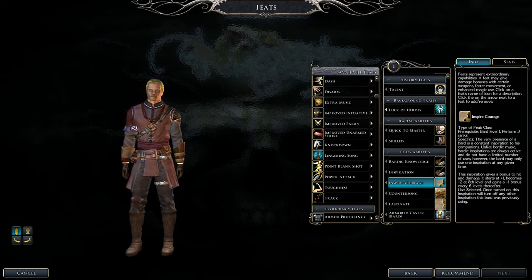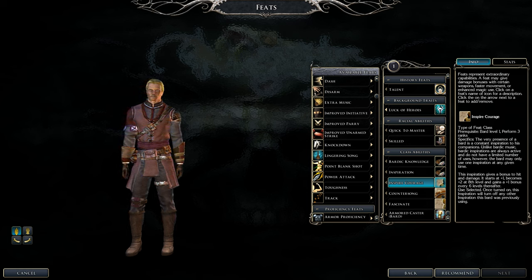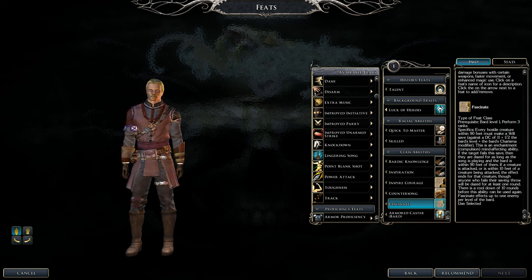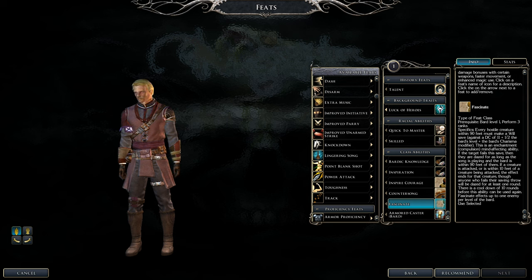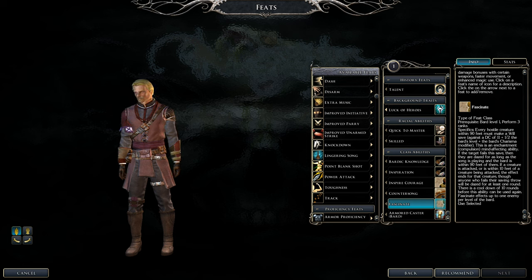The bard is not just a support class — you're also a debuffer and you get to do some nice DPS. There are a few powerful songs out there. Fascinate is like a crowd control spell, which is nice until you break it. The Charisma modifier is why we need high Charisma — so our songs and inspirations connect more often than not. Inspire Courage gives plus damage on attacks, which is very powerful in battle.